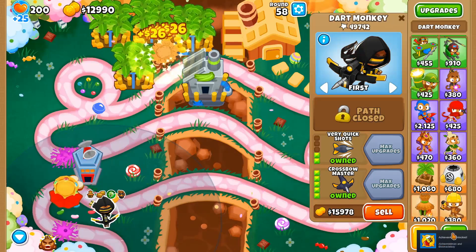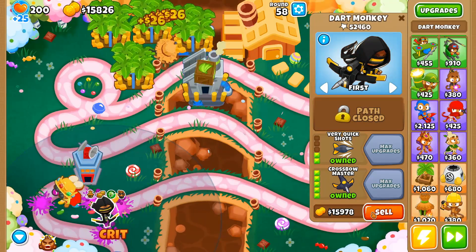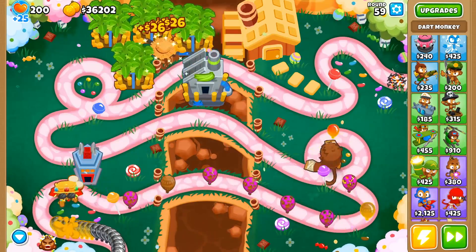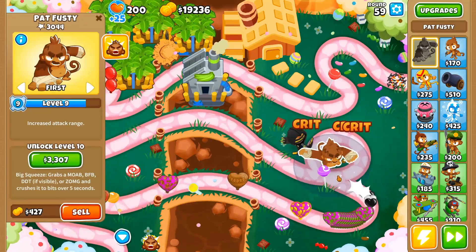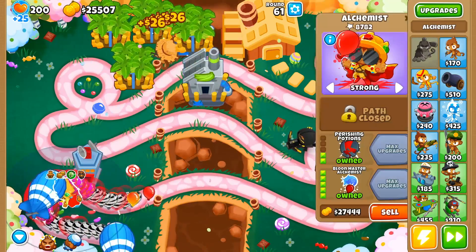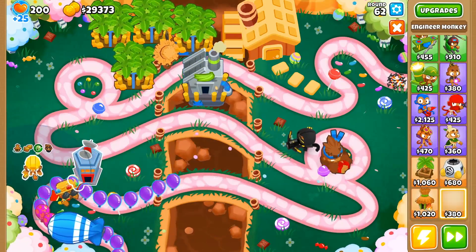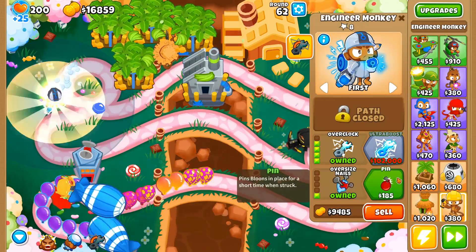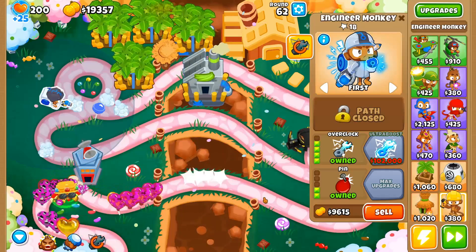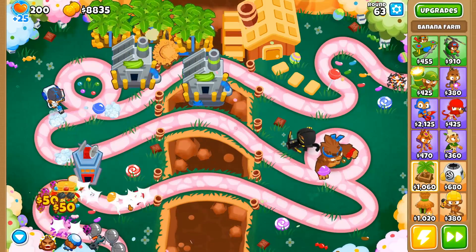I got the achievement again for doing it — the Steam achievement came up in the bottom right. I'll sell this — I should not have sold that mid-round. This is targeting strong. Now we're just going to let this thing get 1 million pops. I'm going to get an overclock and start overclocking it to help it out. I'm not really sure what other buffs I can do — I should have put it in Pat's range so I could have gotten Pat's abilities as well.